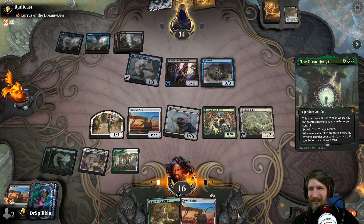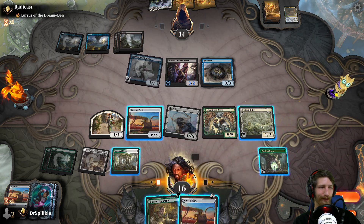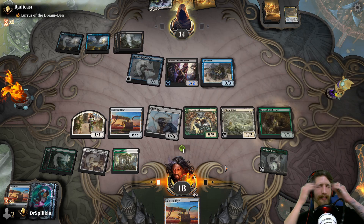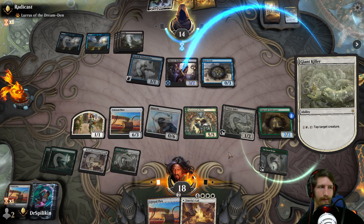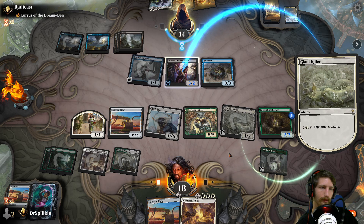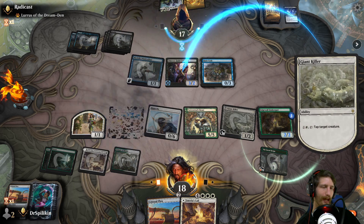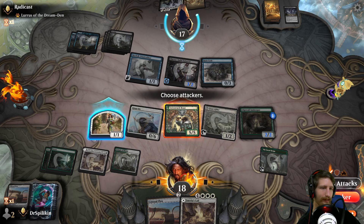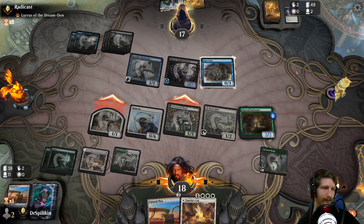Can they counter Great Hinge? They can counter it with Drown in the Loch — that's incredibly upsetting. Please don't — that's pretty much all I can do is ask nicely. They only have two cards besides the Lord — hey, let's go! We're gonna drop the Edge Wall. Should have waited. We tap their Thieves Guild, swing in with Colossal Plow and Lovestruck Beast — they have the Ruin Crab to block but I'm not that worried about it. Radicast — the only Rogues player to ever play Arabo's Intervention. That's a lie, I'm being completely facetious.